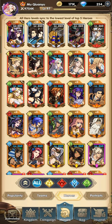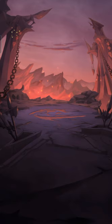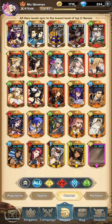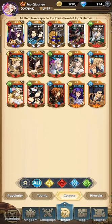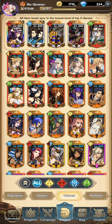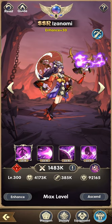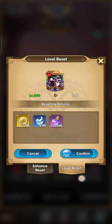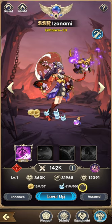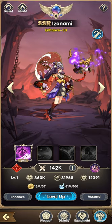For this video I will show you how much EXP, how much gold, and how much stardust you need from level 1 up to level 300. Let's reset Izanami. All in all we have 15 million gold, 61 million EXP, and 2.2 million stardust total.